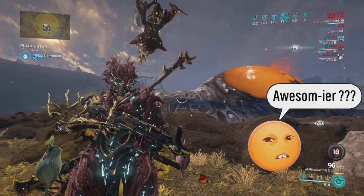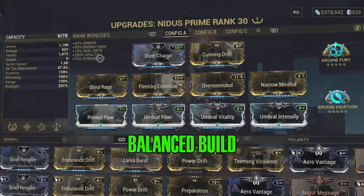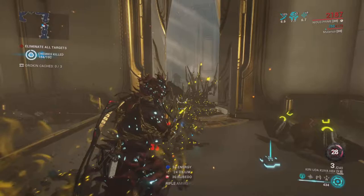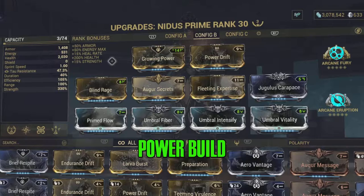Now onto the builds. First, this is my best-of-everything basic balance Umbra build, which is meant mostly for melee — just hack, slash, kicking some ass. It's really good for keeping me alive. But my power build is for when I'm feeling kind of spammy.